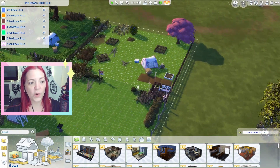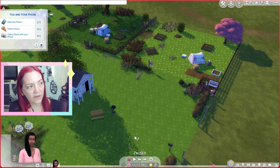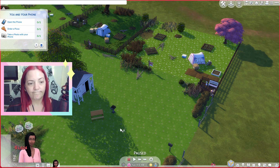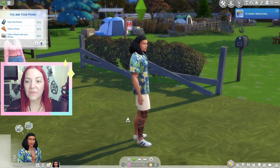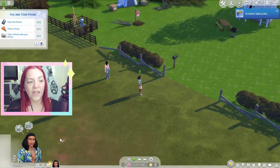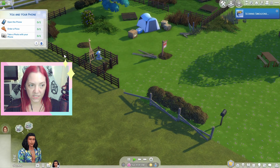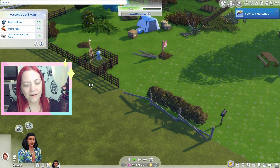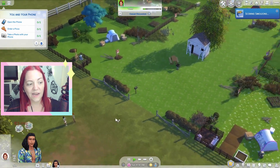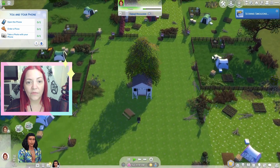So now that we know things are all set up correctly for Lily, go back to Shift Control C and cheat the money to zero. That is Lily ready to go. We'll do it with Canoe as well — go in with Canoe, do the same, lock the gate for everyone but Canoe, and cheat the money to zero. And then you just do that with the rest of your sims.